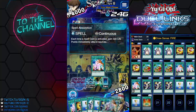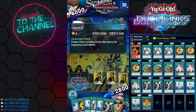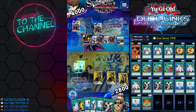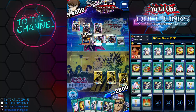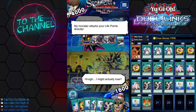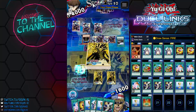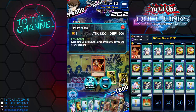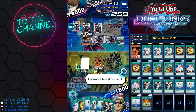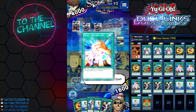We just missed out on 300 damage. We need to activate Draw Sense Fire — we need to take 1,500 cumulative damage to activate the skill. Hopefully my opponent doesn't flip up the other two monsters; if they did we could have lost. Okay, this is good! Let's activate Draw Sense Fire. Summon Fire Princess. Activate Spell Absorption. Activate our second Spell Absorption. We got this!